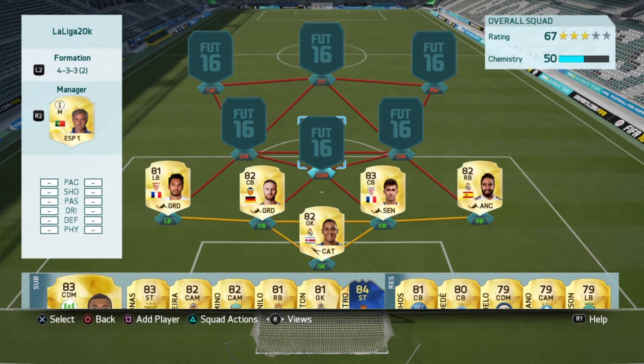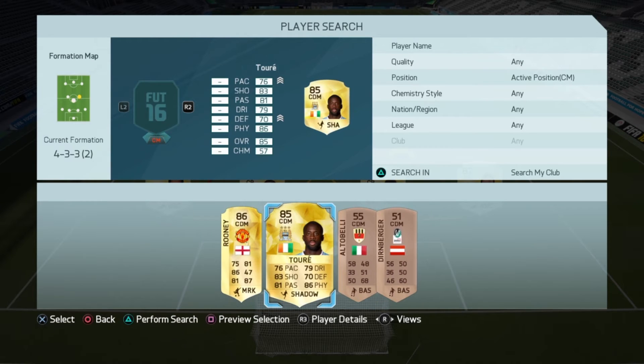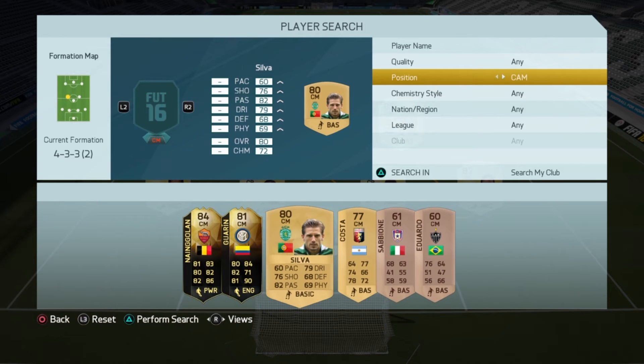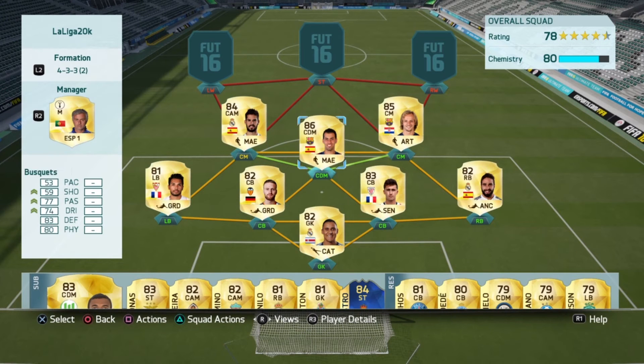Look at this card — in the CDM we've got Sergio Busquets. I mean, you can't really get much better in that position in LaLiga anyway. This team is really fantastic. That Isco card is an untradable item — I got him in a free pack, so you can always swap that card out for a player that you prefer.